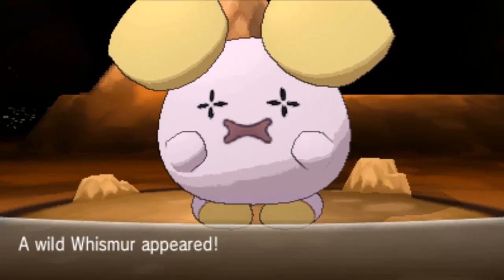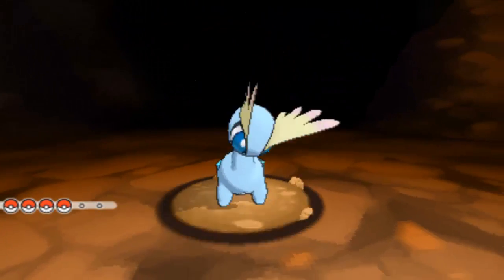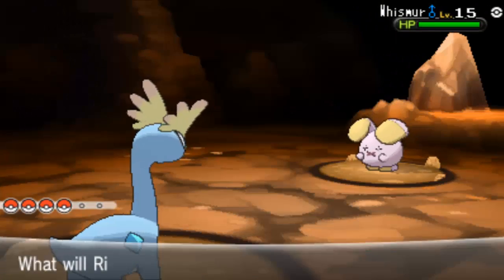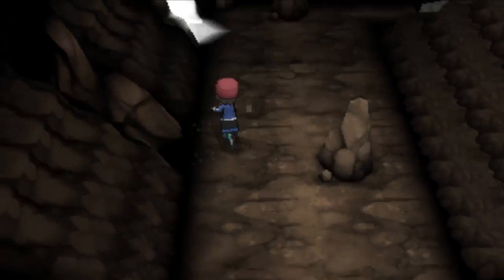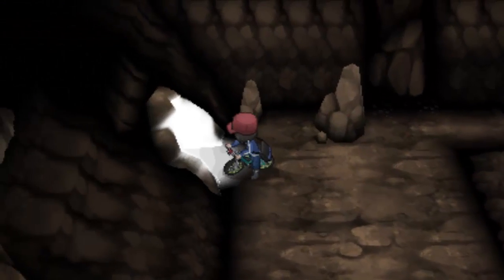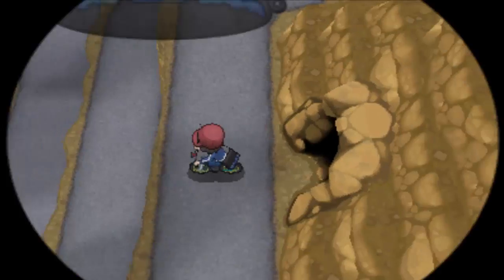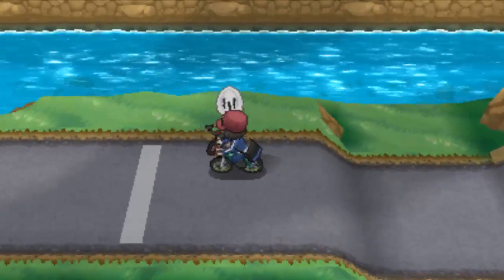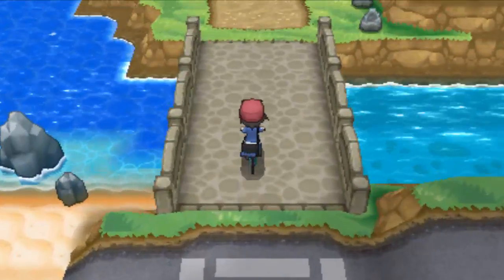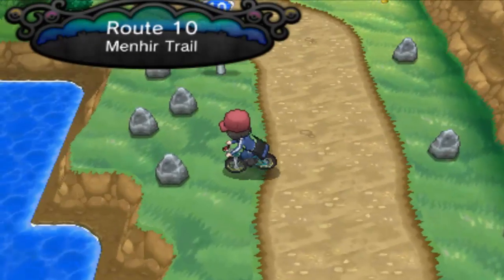Now let's see what's in here. I've already caught that Pokemon so I'm gonna be running away. Now that we've completed everything in this area, we need to exit and head to Route 10. You can just pass through here and you're at Route 10.